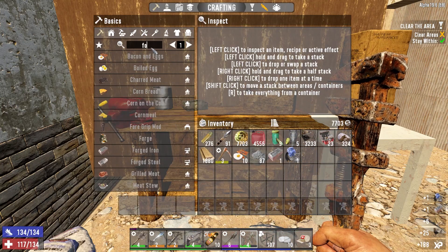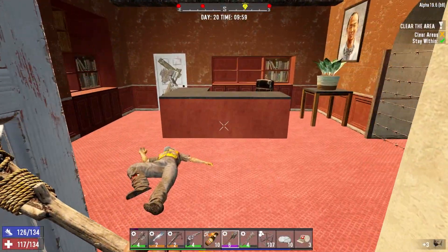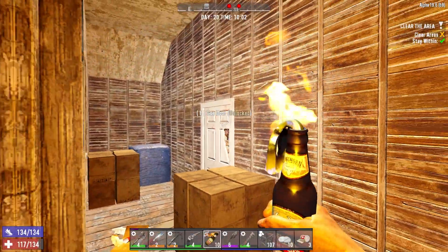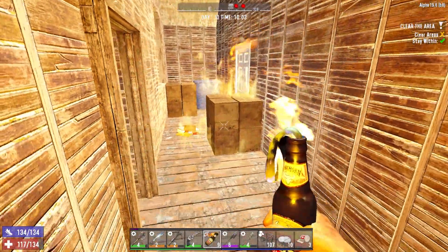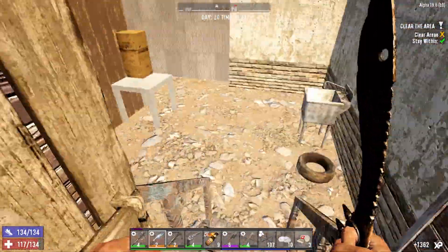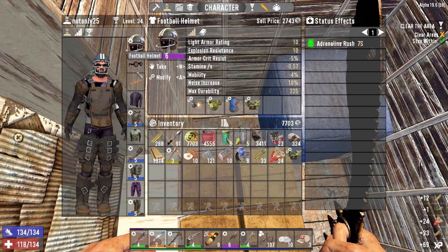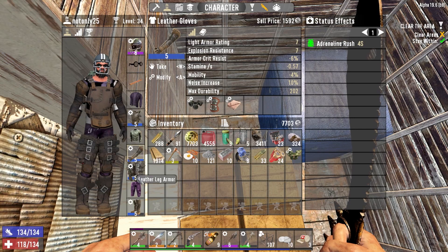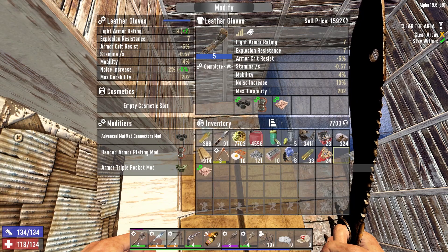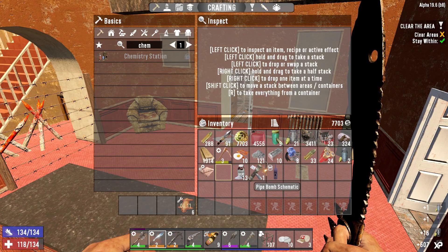We can make the workbench, we can make the forge — can we make a chem station? No, okay. Chill out there guys — can we have a bit of a Molotov over here? That was way too much fun. Oh, an ammo pile! Triple pocket mod — perfect. We have one there, one there, but not here. So we can remove the cooling mesh and throw that on there — that's amazing.